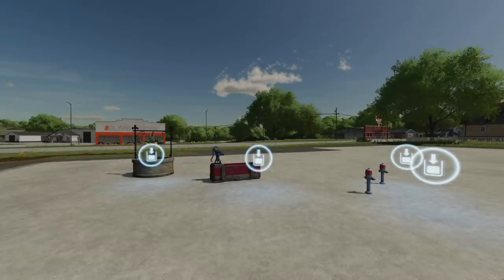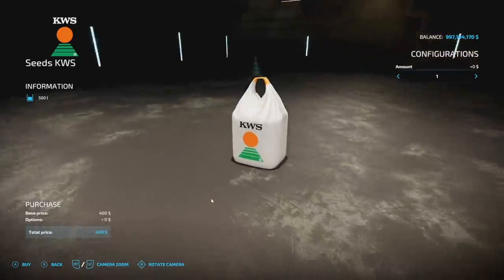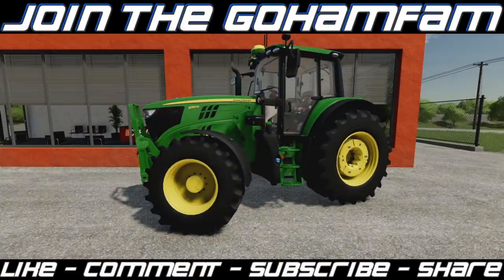And finally, for PC and Mac players only — the Polish Fertilizer Pallet Bag. You've got three different fertilizers, two at 500 liters and one at 600 liters with slightly different prices. You also get seed options as well. It's nice to have extra options, even if they're fairly straightforward additions.